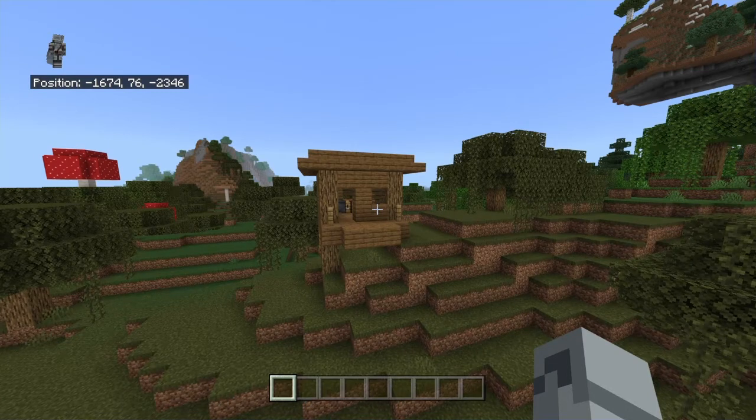Welcome back to another video. We're taking this simple old witch hut and turning it into something better — we're going to be upgrading this witch hut instead of a village. A little backstory: I was going to do a dungeon, but I couldn't find one. The slash locate command didn't work and the seed generator also didn't work. We were also going to do an ocean monument on stream with Gaming Warehouse and Crazy Gaming, but never had enough time. Anyway, here is the witch hut.